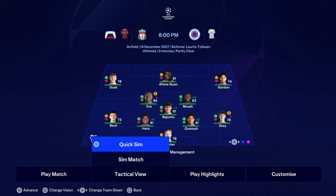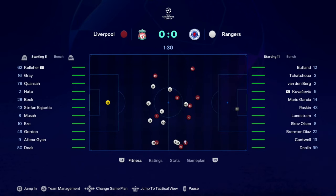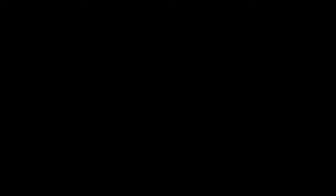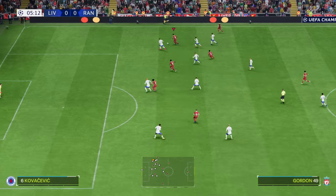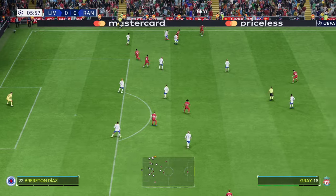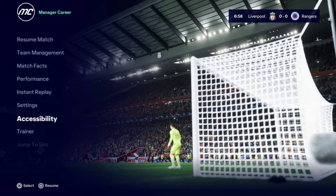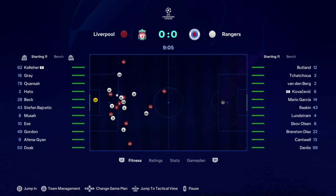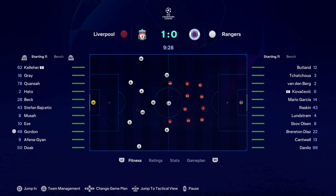If you quick sim, it jumps straight to the result. But if you sim the match, you can watch a 2D pitch — like playing Football Manager in 2D. You can see how the game is going, and if you want, you can press the Square button on PlayStation to jump in. Kay Gordon just received the ball down the right-hand side and you can carry on playing from that current position. If you want to go back, press the Options button and it'll return to the 2D sim from where you left off.